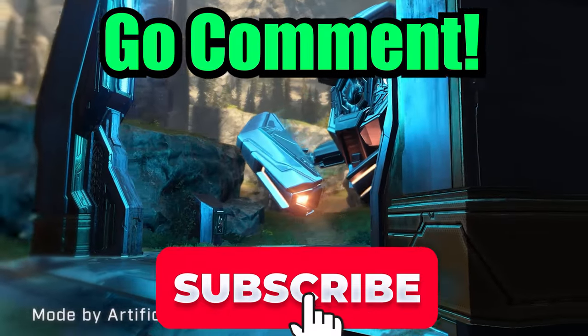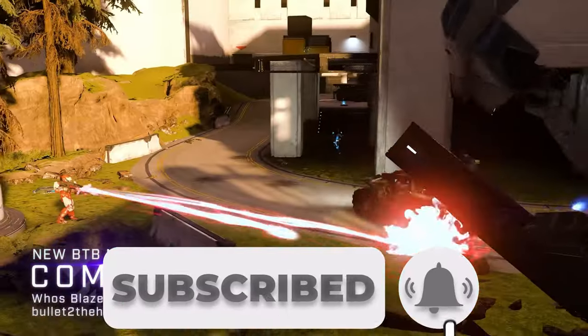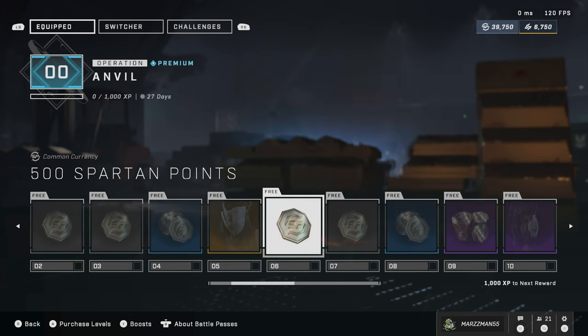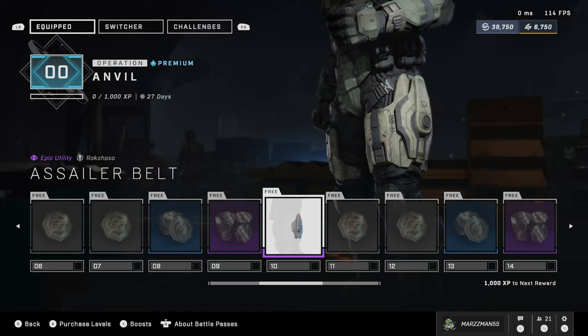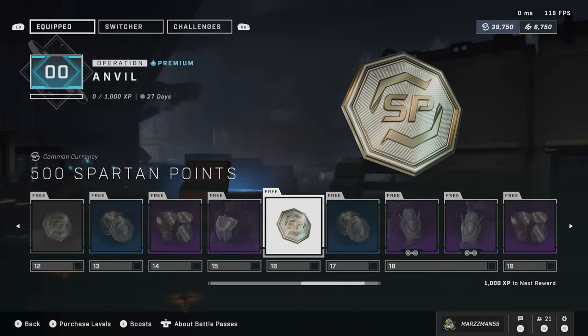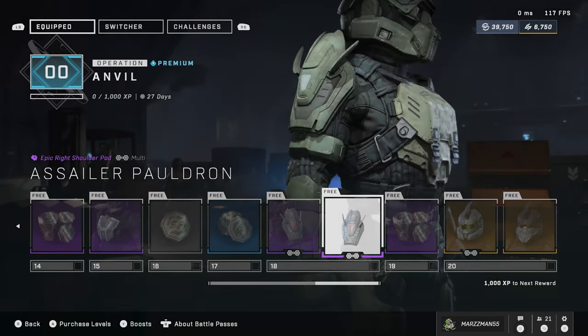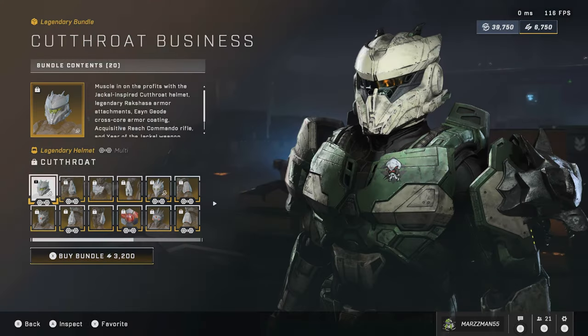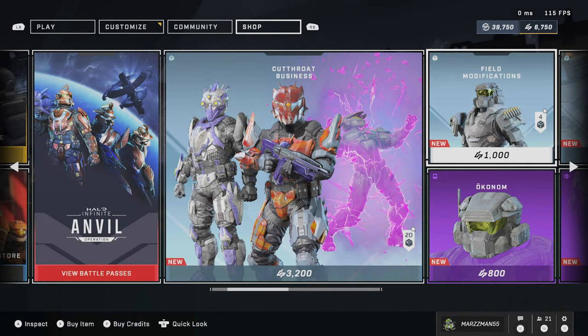But what do you think is the best aspect of the Anvil operation? Let me know in the comments below. If you like the video, drop a thumbs up and subscribe. Now, just like in 343 fashion, whenever there's good, we have to think about the bad. The anvil armor schemes are really cool and unique, but the downside is there's only one armor set you can unlock in the operation pass, which seems pretty cheap. There are probably roughly five to eight people working on Halo Infinite at this point, and you can tell — even the store is starting to feel bare bones, which is crazy given how much 343 has pushed the shop.